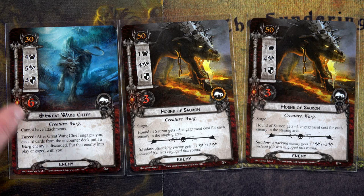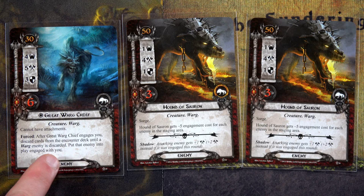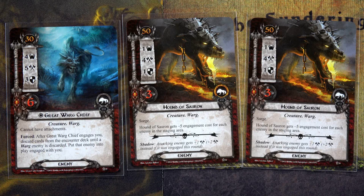The Great Varg Chief also has an engagement cost of 34, and our Rohan deck is at 32. They're just going to get more annoying, so I think I'm going to engage one. The question is which one. After the Great Varg Chief engages you, you discard cards from the encounter deck until a Varg enemy is discarded and put that enemy into play engaged with you. That also places two damage immediately on the active location. I don't really want to do that, but it's never going to be a good time.